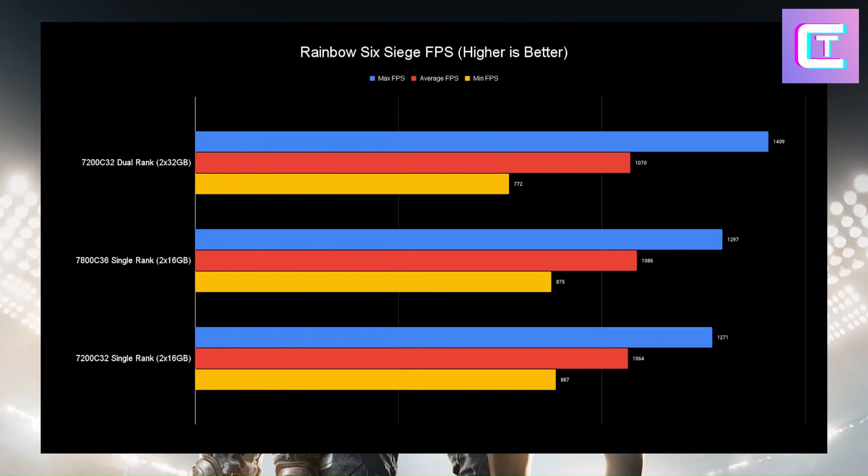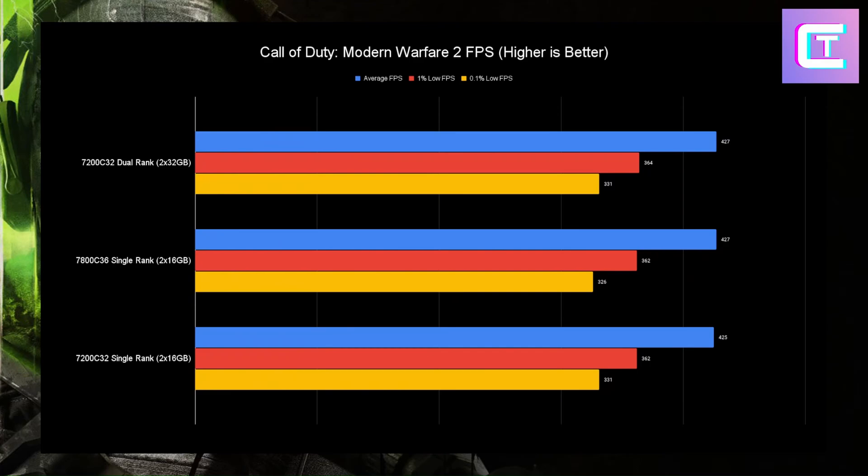Rainbow Six Siege shows the same pattern: average FPS about the same, max FPS goes to dual rank, but that minimum FPS suffers. Single rank consistently won with much higher lows — 700 FPS minimums are still great, but single rank is over 100 FPS higher in the lows, and even 7200 single rank puts up strong numbers. In Modern Warfare 2, everything is essentially the same across all configs — average FPS, max FPS, and lows are all virtually identical, so you can use whatever RAM config you want and get the same FPS.